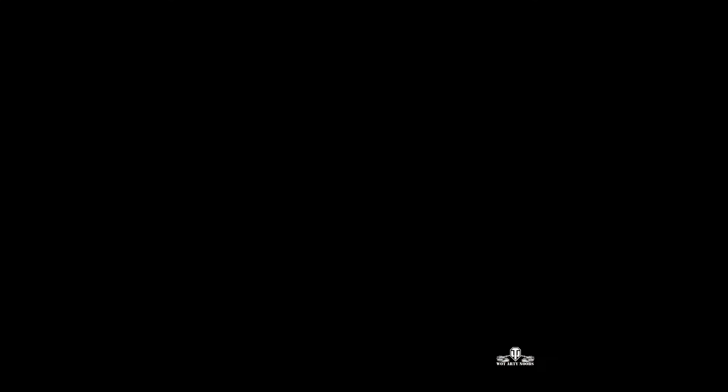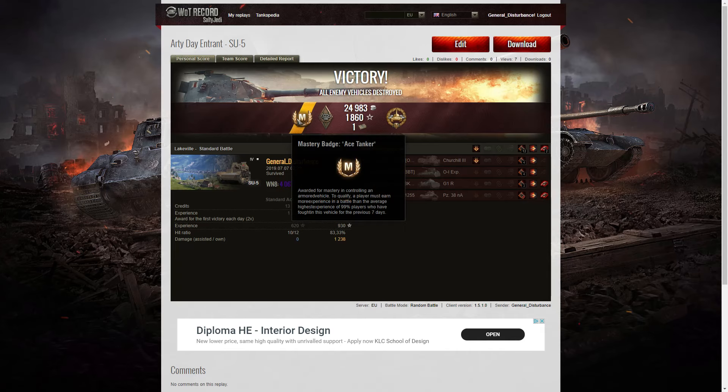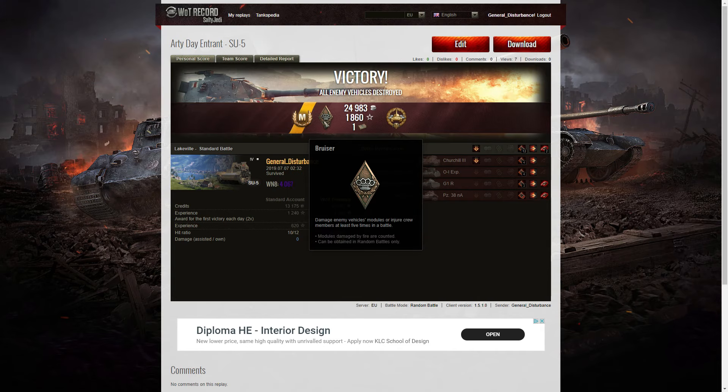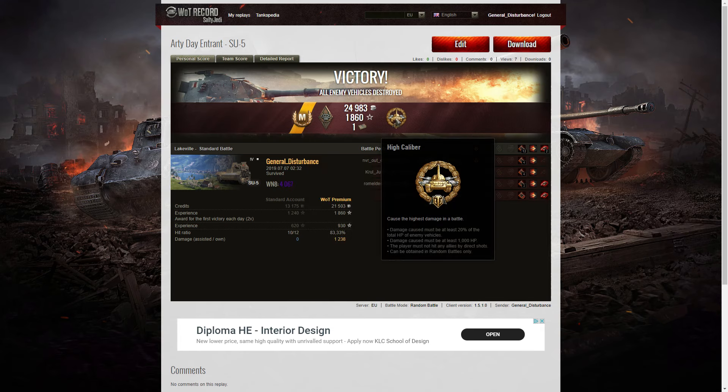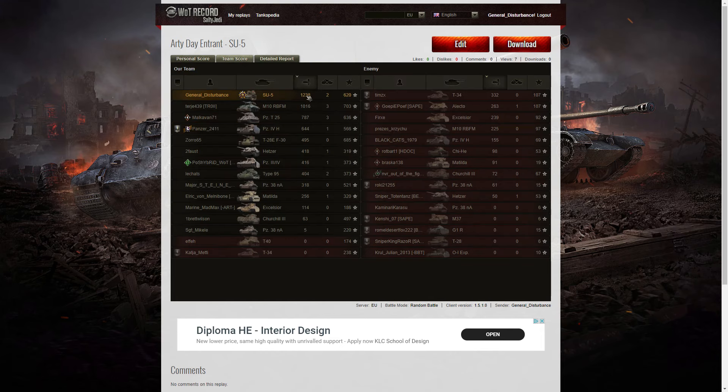Let's have a look at the end of battle stats. It was an ace tanker game — I managed to get an ace tanker in the SU-5. Not only that, I got a bruiser medal for getting at least five critical hits — I got 12 — and a high caliber for dealing the most damage in the battle overall. My WN8 for that game was 4,067. Sadly this game wasn't the highest scorer; it was pipped at the post by another game. Let's have a look at team score. As you can see, highest damage: 1,238 hit points.